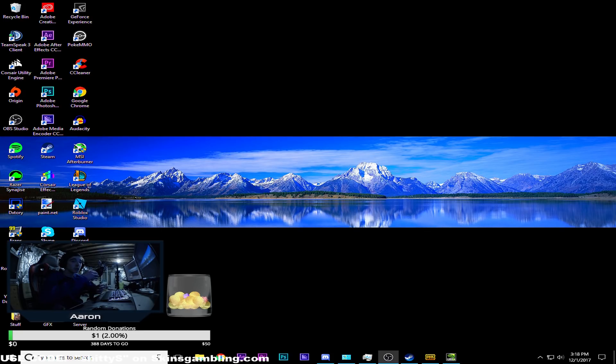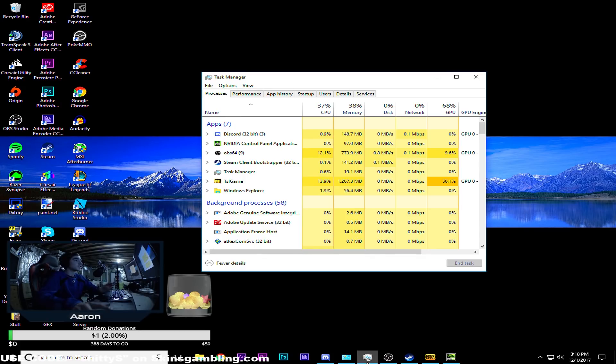This guide will be geared more towards Nvidia users. I currently don't own an AMD system so I don't know how to optimize it to its best performance, so just follow what I show you in this video and hopefully you'll get maybe 30 or 40 more frames.